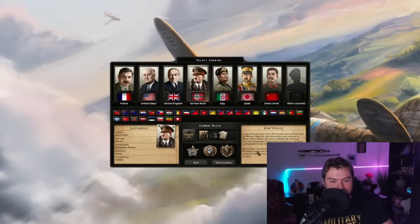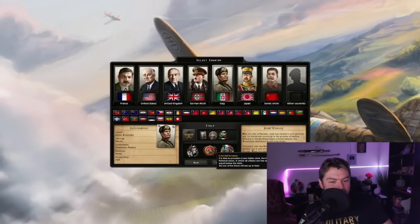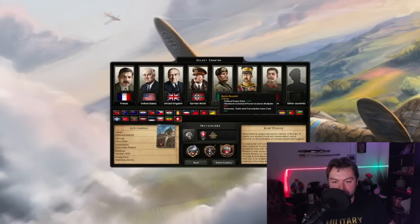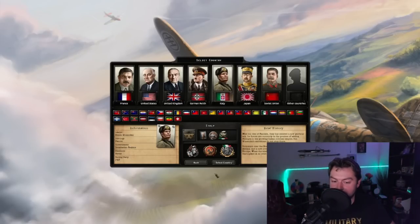So come on, what are you waiting for? Get the game. It's finally time — we got the Great Italian Rework! We also got an Ethiopia and a Switzerland tree now, which is nice. But you know what we're in this for, boys? We're in this for the memes, so let's do this.